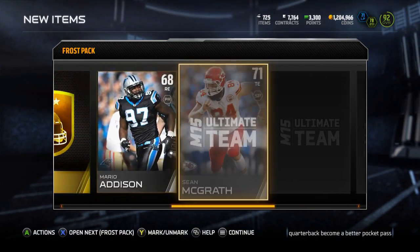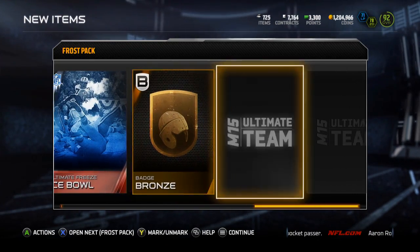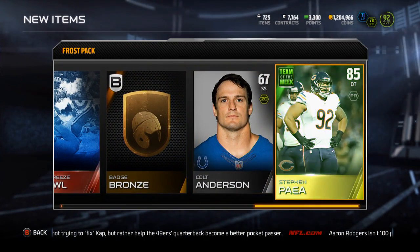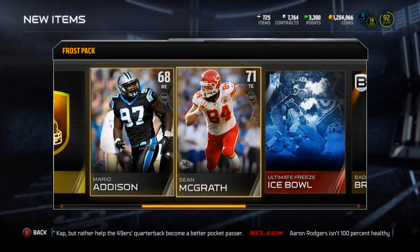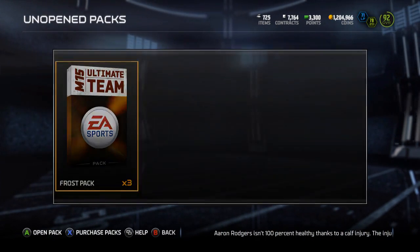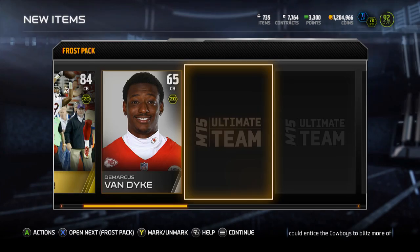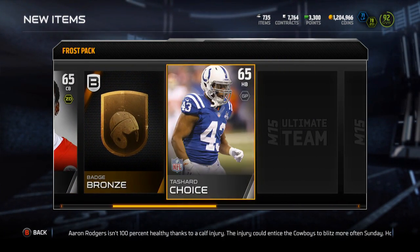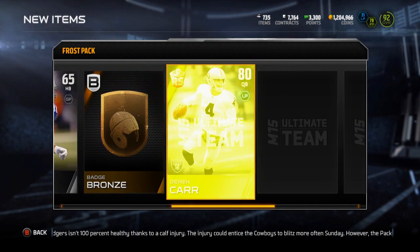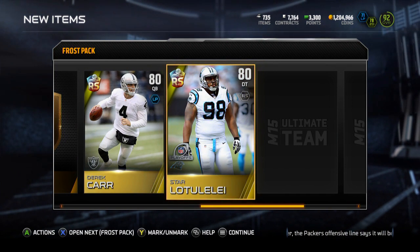Bronze badge, gold badge, Barrio Addison, Ice Bowl collectible. Stephan Paye — I already pulled him but not terrible. Three more packs to go. Team of the Week Kyle Fuller, bronze badge, bronze badge, Rising Star Derek Carr, Rising Star Aluta Laylee — not bad, I'll take it.